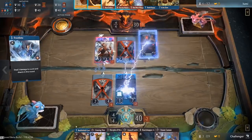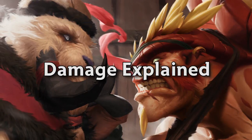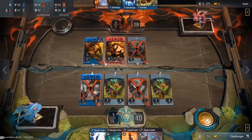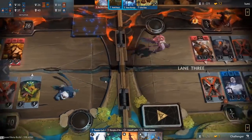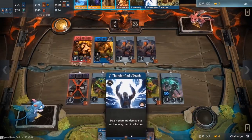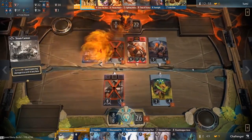Hey guys, this is Ambrose with Action Esports and we're here with another video on Artifact. Damage is arguably the most important aspect of Artifact because without dealing damage you cannot win. In Artifact there are many ways to change the damage you or your opponent are dealing, and there are many different names for the mechanics that allow you to do so. In this video we'll be going over the different ways to amplify, mitigate, and nullify damage.